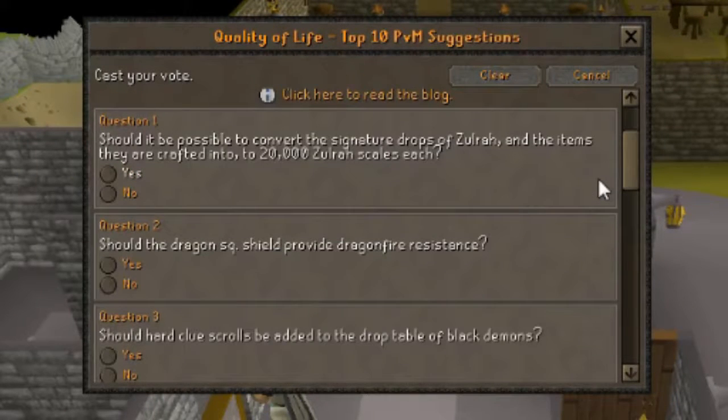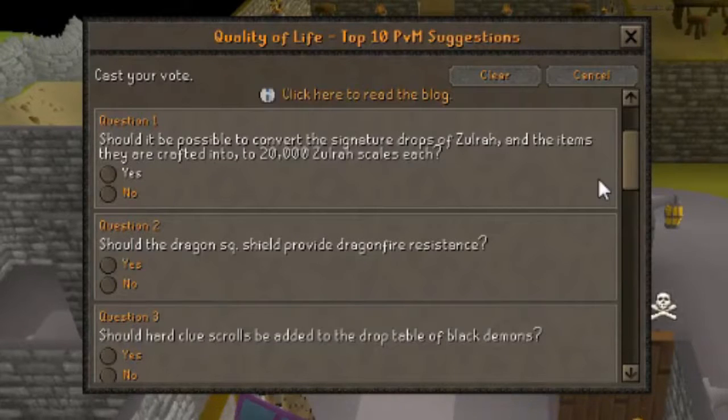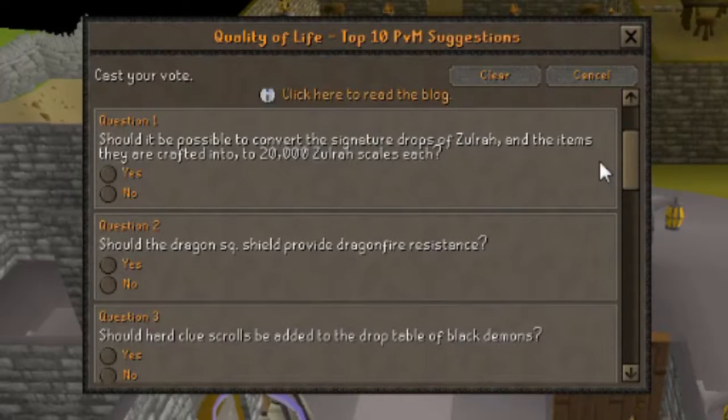Question 1: Should it be possible to convert the signature drops of Zulrah and items they're crafted into, into 20,000 scales each? A while back they polled something similar - they wanted to crush the weapons to get more scales, with the amount varying depending on which item you crushed. I think I voted yes to that, and I recall it getting about 60-70%, so it was quite popular but not popular enough. I'm going to vote yes, in the hope that Zulrah scales can go down slightly.